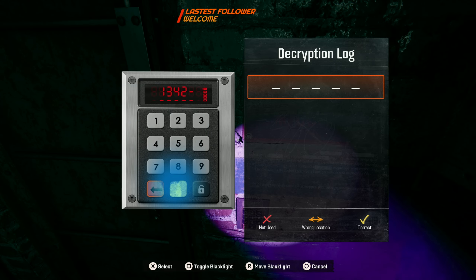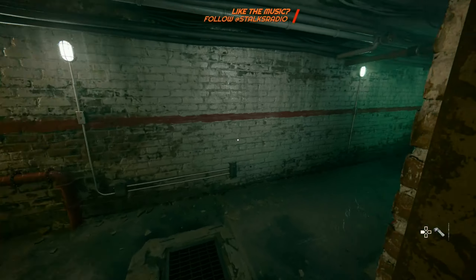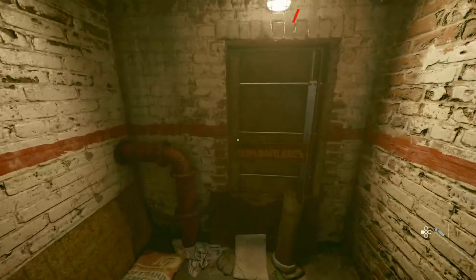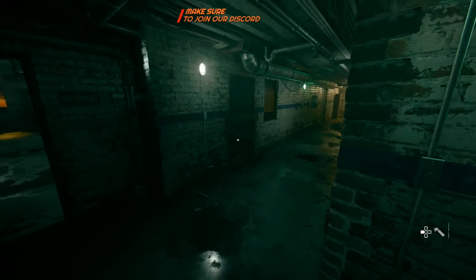With that key you can now open the next door. Exit the room, go to the right, and follow the hallway to your right. On your left side there's the locked door and now you should be able to open it.